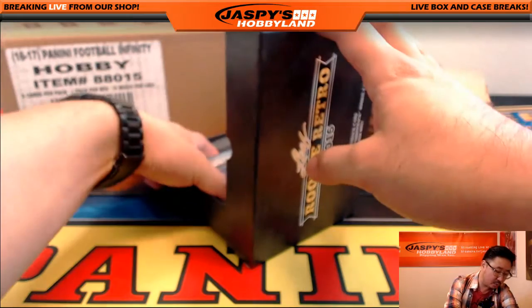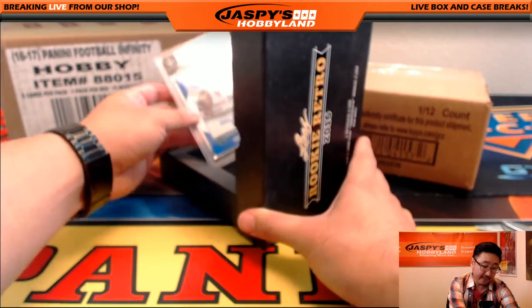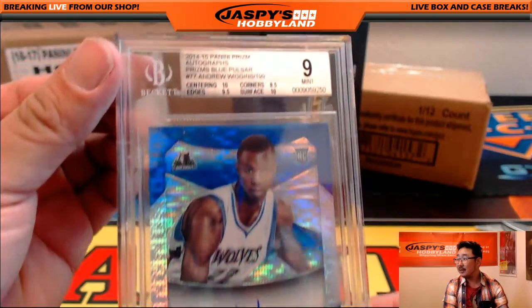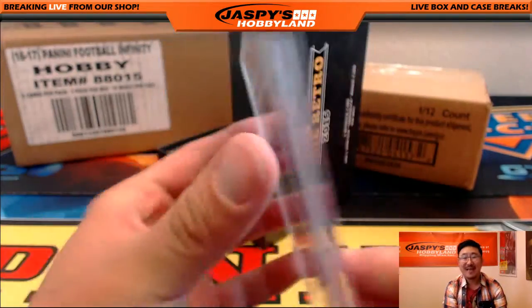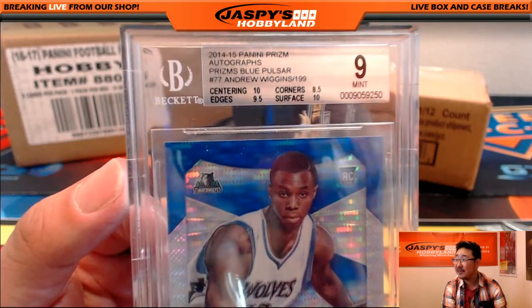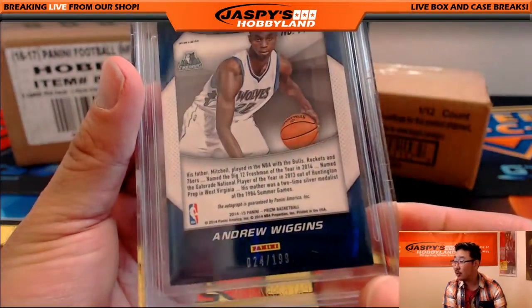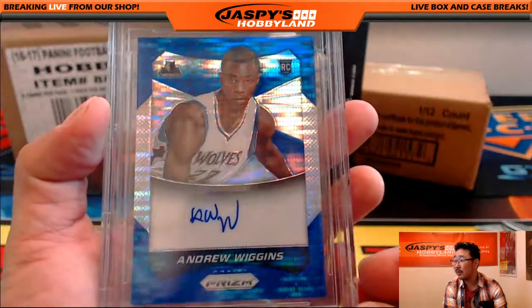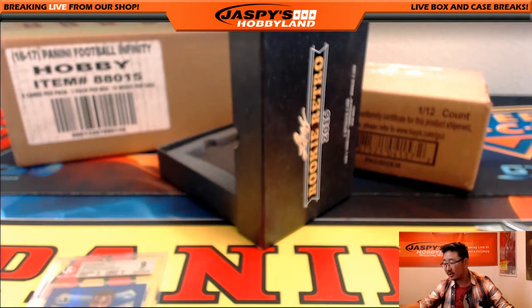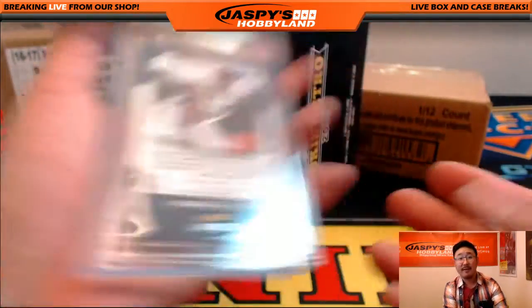And the main hit here is a basketball player — wow, we have an Andrew Wiggins, graded 9, auto 10. Centering and surface are both 10s, the edges are a 9.5, and the corners are an 8.5. From 14-15 Prizm — Andrew Wiggins, blue Pulsar. That's number 24 out of 199, just two off his jersey number. Who has the Timberwolves? That's the coach — Paul doing well in these Leaf Rookie Retro breaks. The coach with the graded Andrew Wiggins, 9-10. Very nice for Paul Nixon.